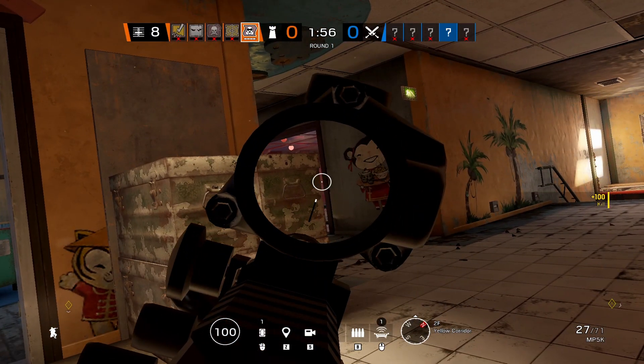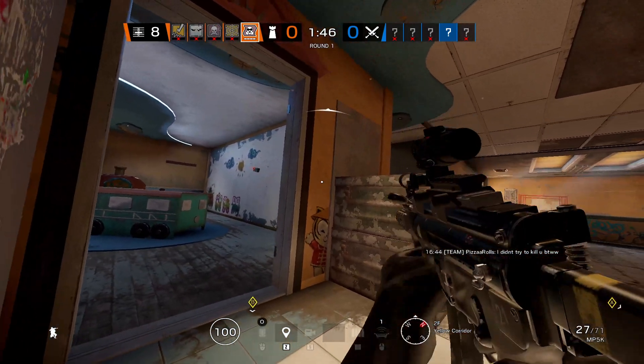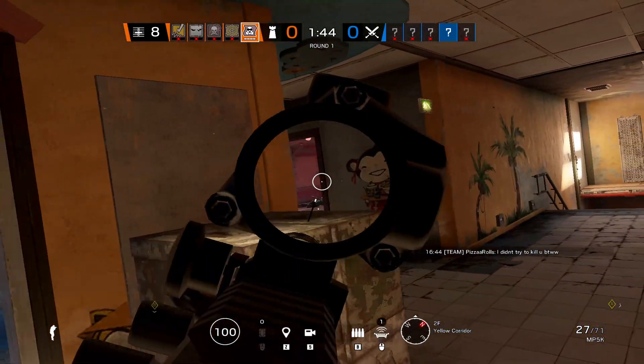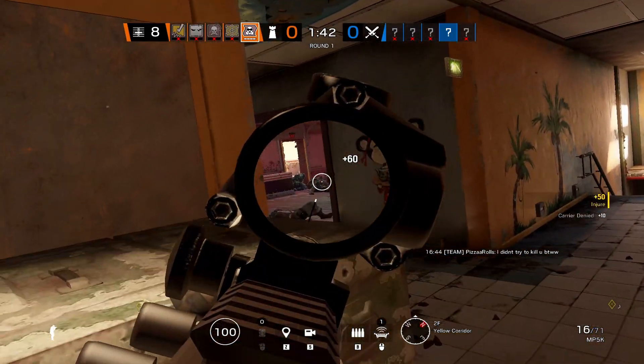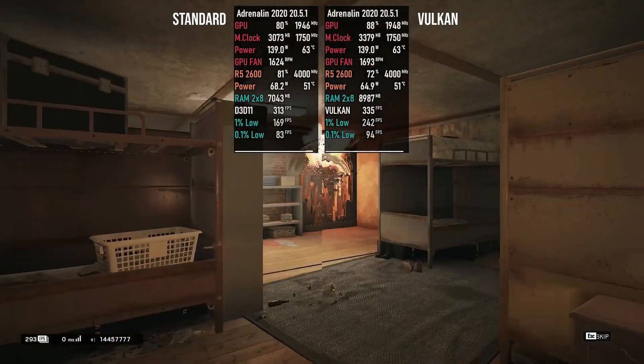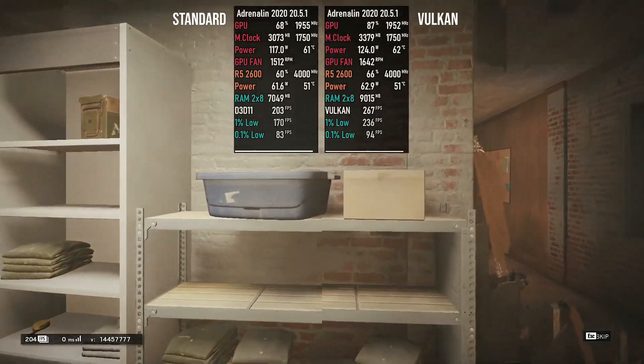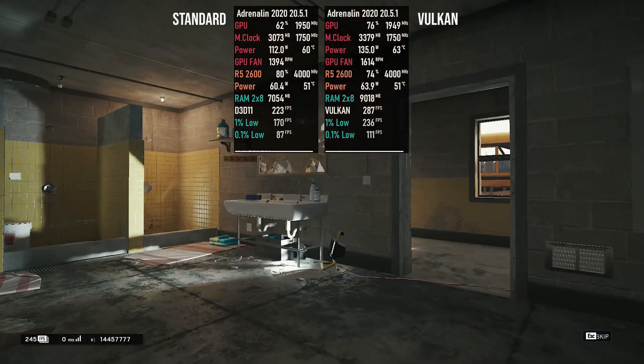I run an AMD system. We're going to start by comparing the first two options you might not even know about. Whenever you launch the game via Steam, you're going to have two options: Vulkan and normal. A lot of people don't even know about this, but this is one of those things you can instantly do to improve your frames more than almost anything else we talk about in this video.